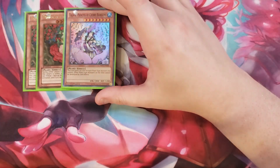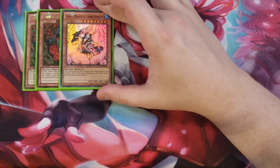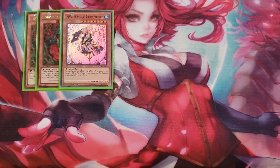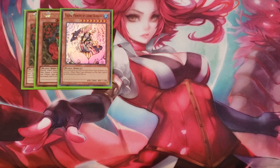We play a single copy of Princess of Cherry Blossoms — I bumped her down from two to one from the previous build. She gains 100 attack for each plant monster you control, and other plant-type monsters on the field cannot be destroyed by card effects, which is a great blanket protection effect for all your plant monsters.